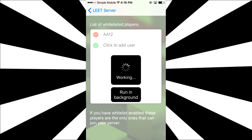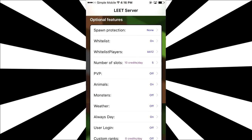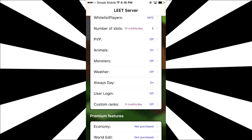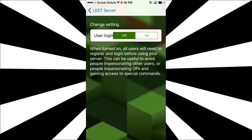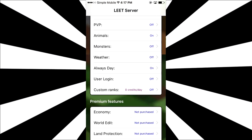Your default number of slots will be 5, because the more slots you have in your server, the more you're likely going to have to pay. If you want 100 players on at once, you're going to have to pay a lot more credits. I'm going to keep it at 5. You can turn PvP on and off if you want players within the server to be able to hit each other. You can turn animals or mobs on. The weather I'm going to keep off — I just don't want it to rain at all. You can keep it always day or turn on a night cycle. You can create your own user login, which means people will have to create a password and username. You can create your own custom ranks, but you will have to pay more credits in order for that to be used.